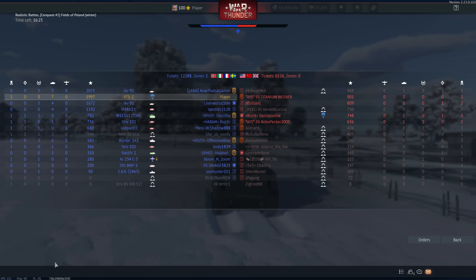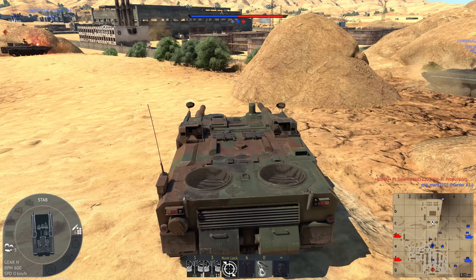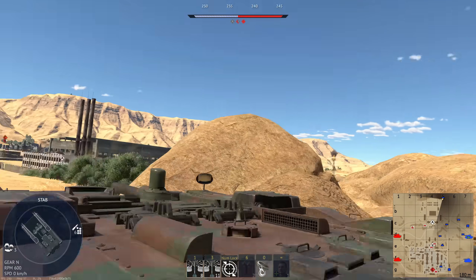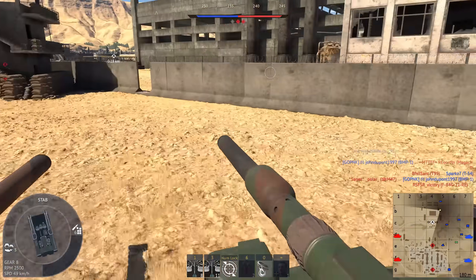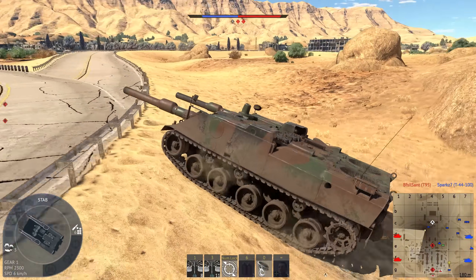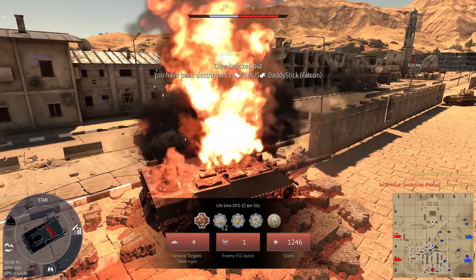I think I'll go up here because I've never done that before and I feel like it could be pretty nasty. There is a Scorpion down here and I really want to ram him — I think we'll have to sacrifice this BMP-1 to do so. I'm about to get bombed, aren't I? I think it's the M56. My network is just losing its mind.